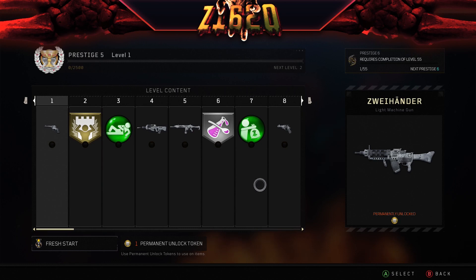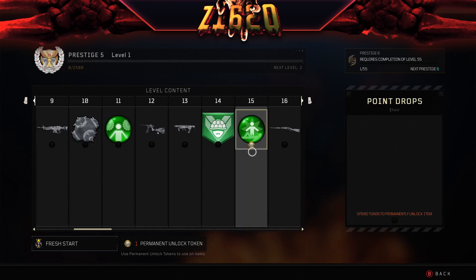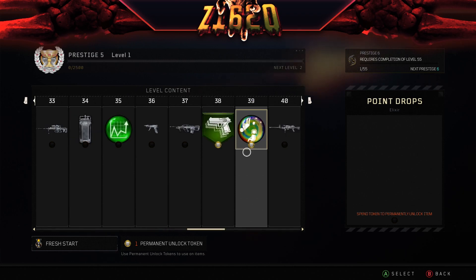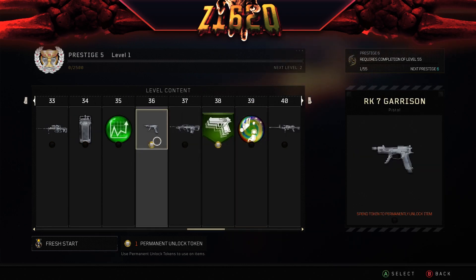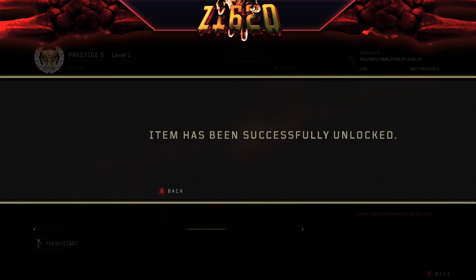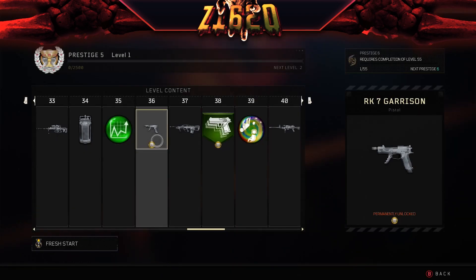So now we're going to unlock... I want to do the RK7 — that's what I'm looking for. There it is. So we're going to unlock this. Permanent unlock token. Boom. Item has been successfully unlocked. Awesome. So that's all done.